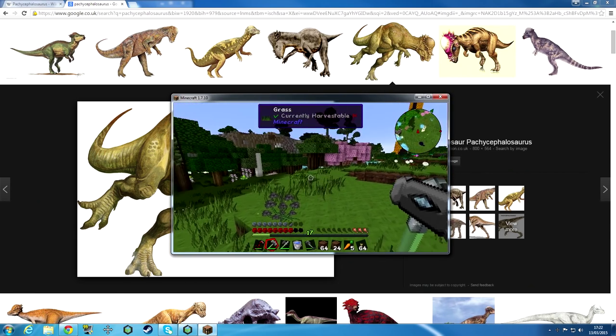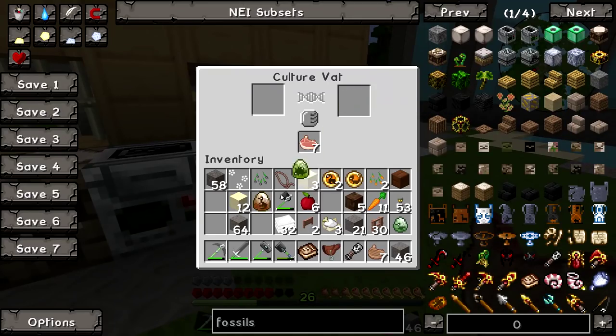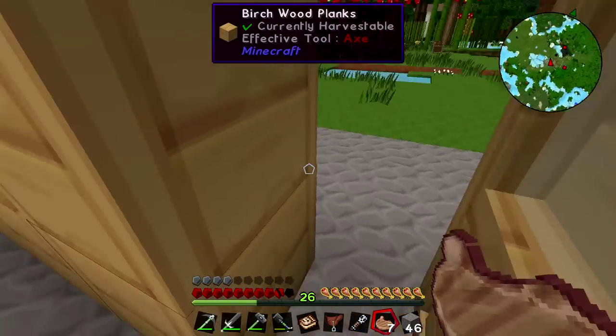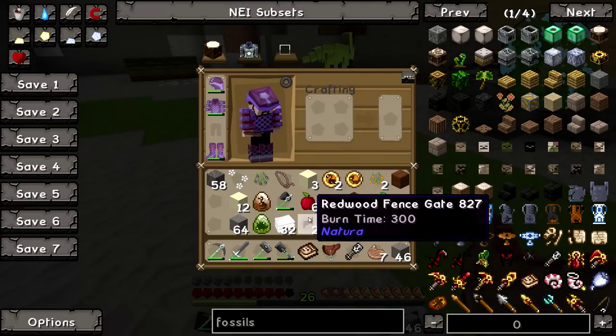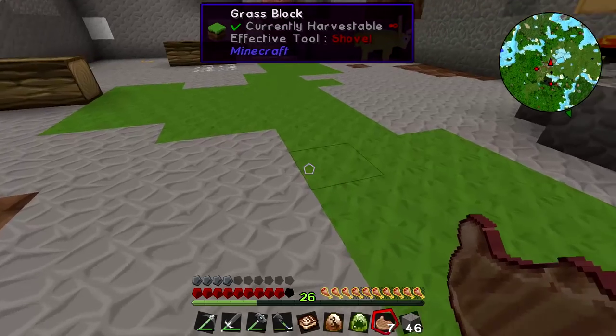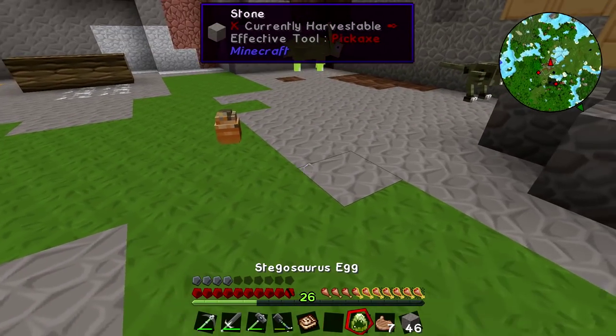A Gallimimus egg and a Stegosaurus egg — I'm going to put them in here. Hopefully we can move them around once we've made them. With the golden lasso, yeah — if I get these safari nets, we're in the money.